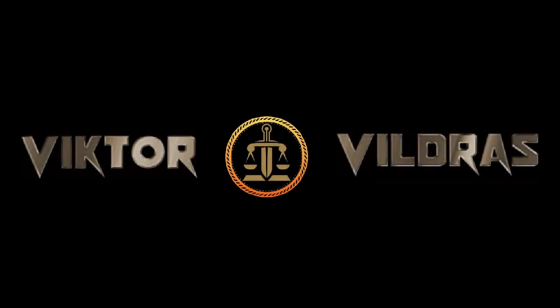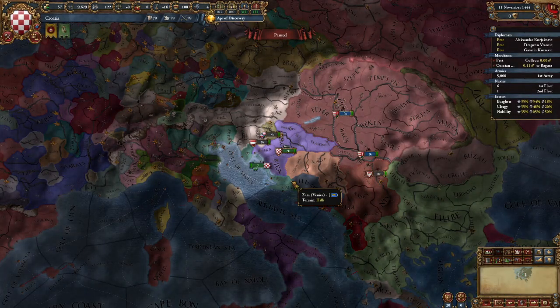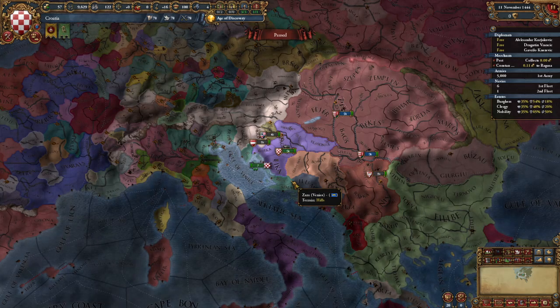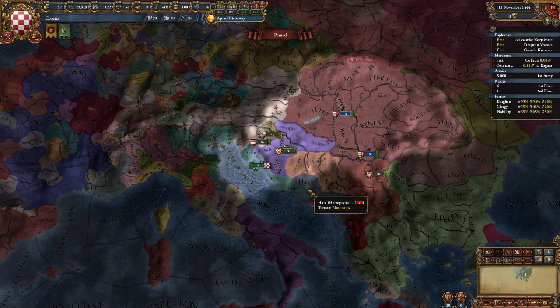Hey everybody, Victor here, and today I have for you the first YouTube guide for Croatia in EU4. For those of you who haven't played in Europe for quite a while, or have at least not played anything near Croatia, Croatia starts off as a personal union under Hungary, which means that your first goal is to not be a personal union under Hungary any longer.